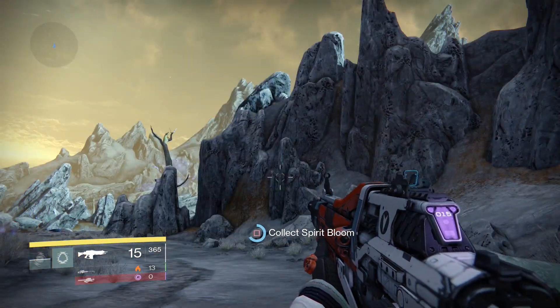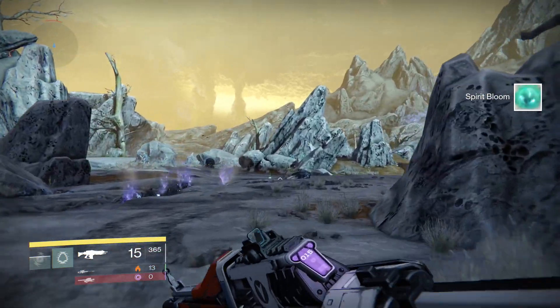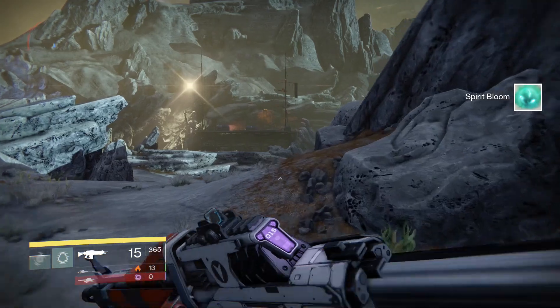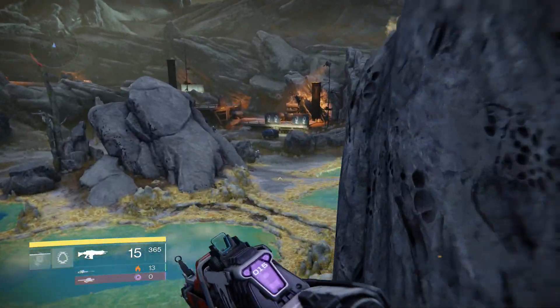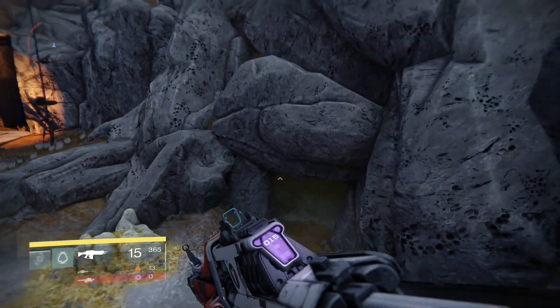Right here you will see Spirit Blossoms — Spirit Blossoms are awesome. You sell these to your Crucible Quartermaster and you can get Crucible points, gear, and Vanguard points, which are three huge things if you want to keep leveling up and getting better items in this game.